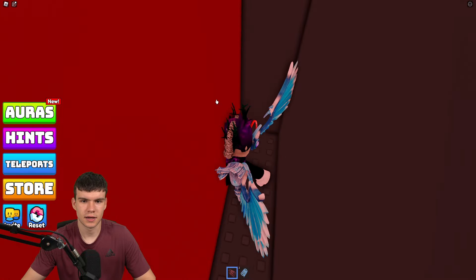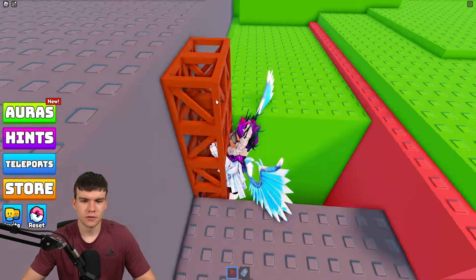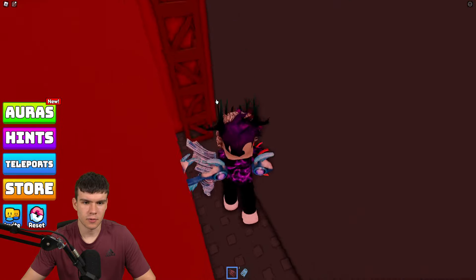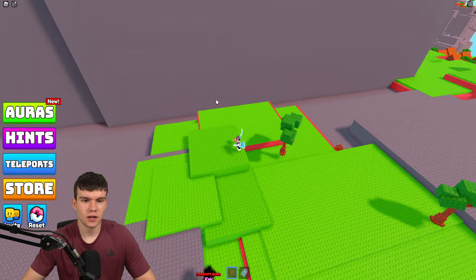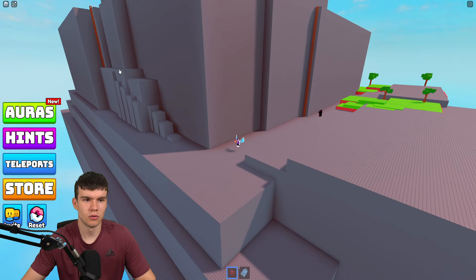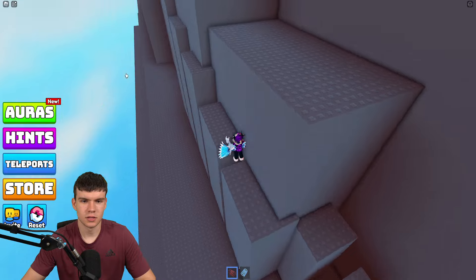Let's go down here — nothing over there. We're going to have to test the other area. It feels like they're going to add auras in these places in future updates. There is some parkour over here that we will go and check out.